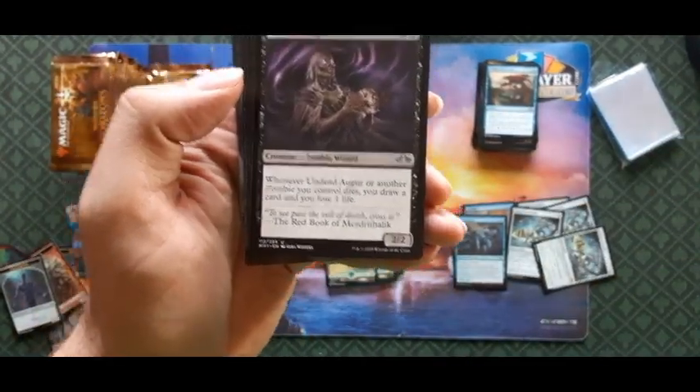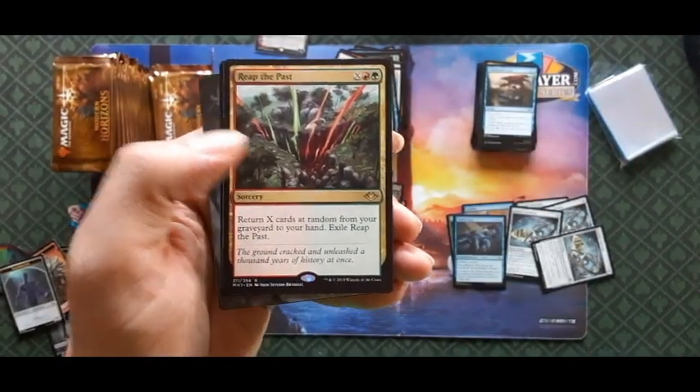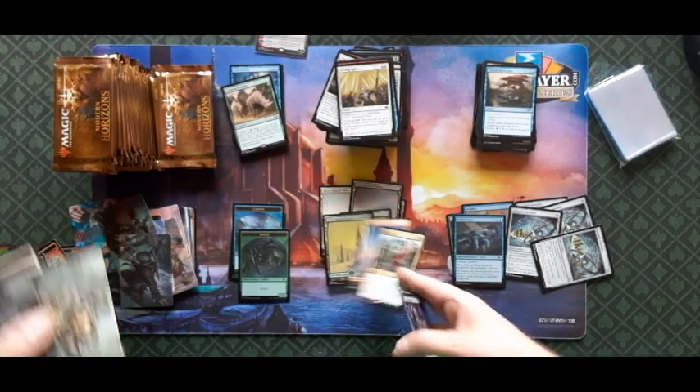They got banned in pauper, oh well. Undead Augur, Regrowth, Face of Divinity, and Reap the Past — with a basic Mountain.